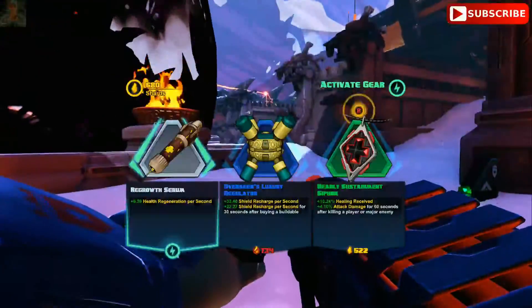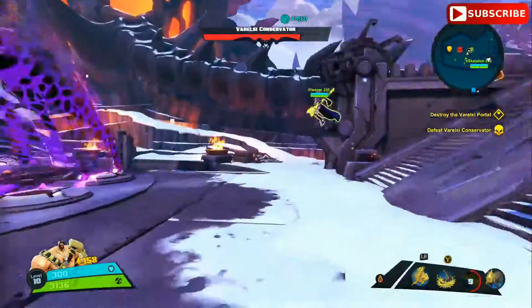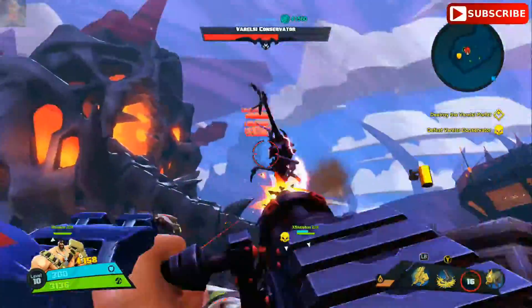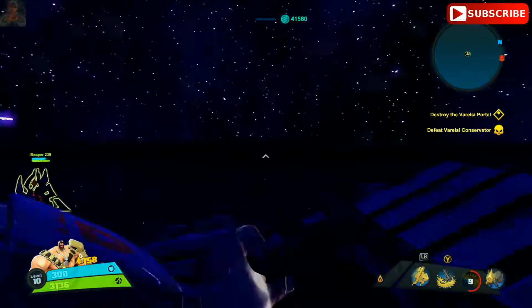At some point in the boss fight, she's actually going to teleport you to another dimension — don't freak out. This fight's actually really easy. All you have to do is kill ads till eventually you teleport back.